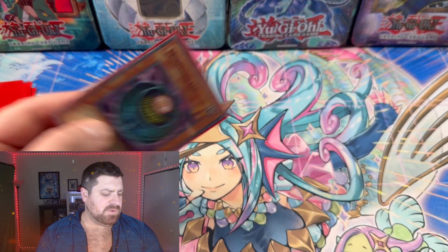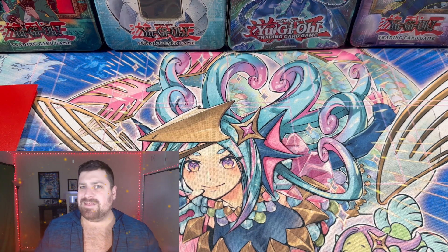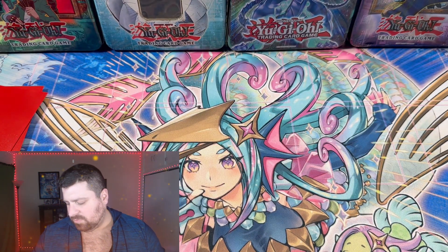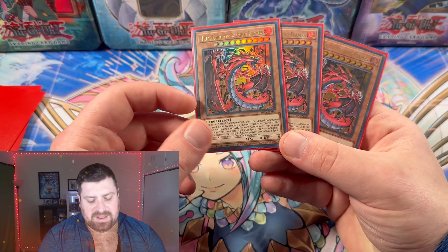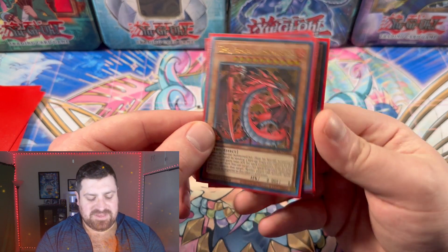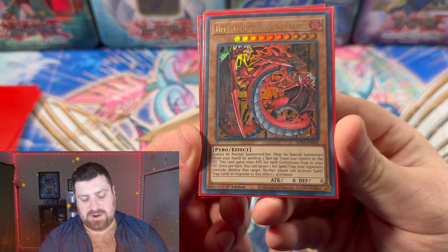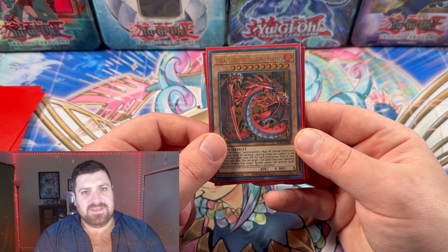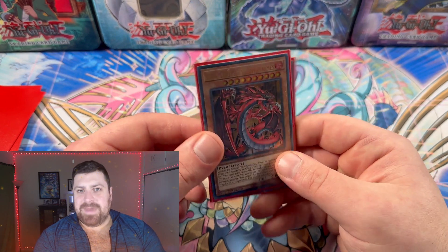Moving on, we have Morphing Jar to help get through the deck a little quicker since we don't have a crazy draw engine. We also have Sandgan to help search a little quicker — and he can even pull Uria from the deck since Uria starts with zero attack. Uria, Lord of the Searing Flames is our big boss monster. He gains a thousand attack for each continuous trap in our graveyard, so since he's summoned by sending three traps to the graveyard, he starts at at least 3000 attack. Combined with Gale, you can deal serious damage. Running three copies of the big boss.